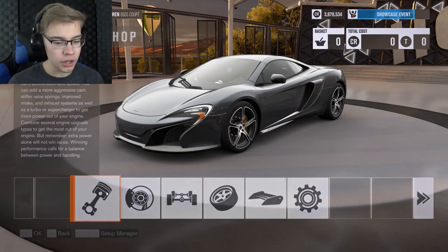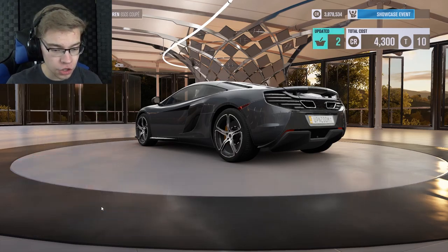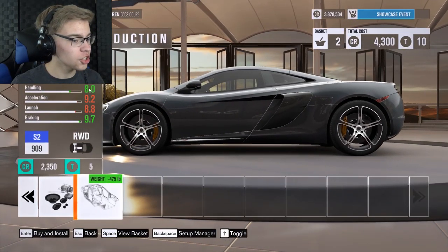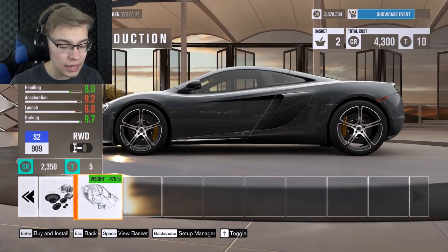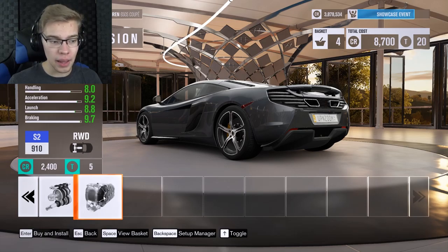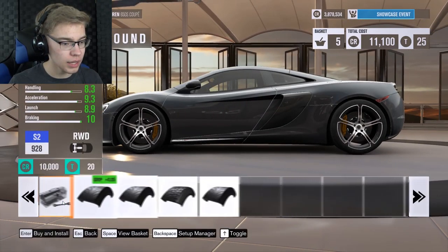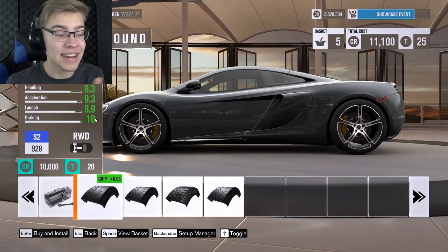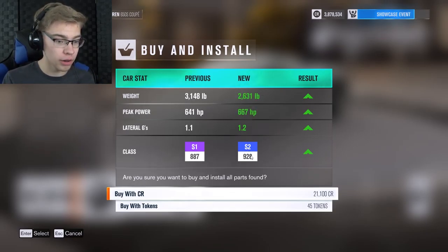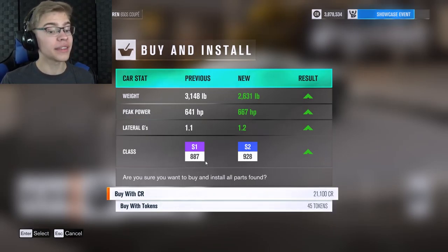So how we do that — we do an exhaust first, which gives some nice horsepower. I'm gonna upgrade the clutch. Then we're also going to do major weight reduction — you can see that goes down — but look, the braking is going way up now. We're also going to slam it down. Doesn't help that much, but we're upping the transmission and then going with grippier tires. Look at that, braking is at 10 — that's gonna be insane. We lost over 500 pounds, we gained over 20 horsepower, and now we went from an S1 to an S2. That's a pretty big jump.